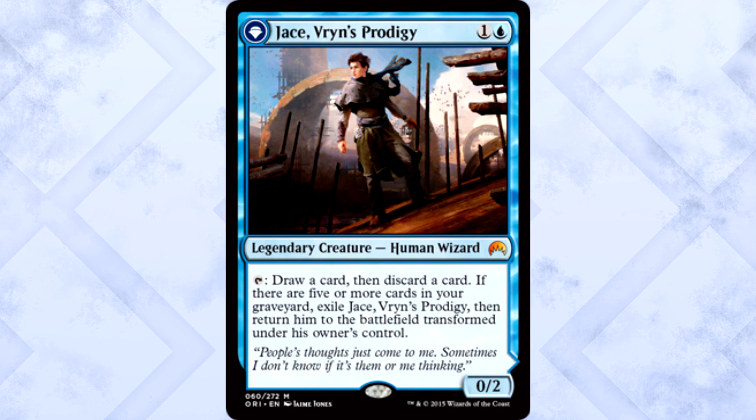Jace, Vryn's Prodigy is 2 mana for a 0/2 legendary creature Human Wizard. You can tap him to draw a card, then discard a card. If there are 5 or more cards in your graveyard, exile Jace, then return him to the battlefield transformed under his owner's control. This is a great start. 2 mana for a 0/2 is kinda eh, but a loot effect is nice and it doesn't cost any mana. Getting 5 cards in your yard in a blue deck shouldn't be all that difficult. Let's see what we get when he flips.